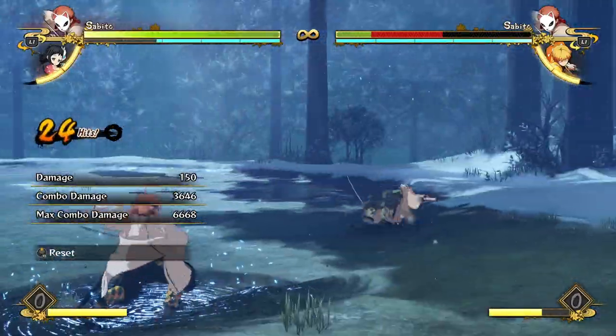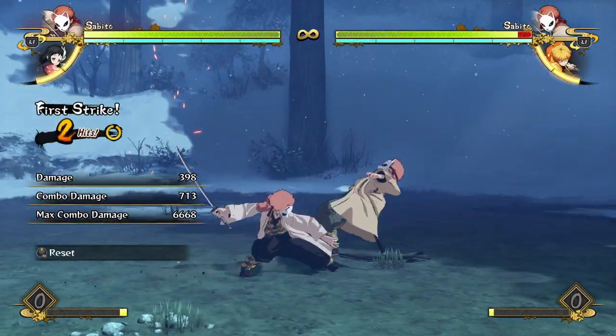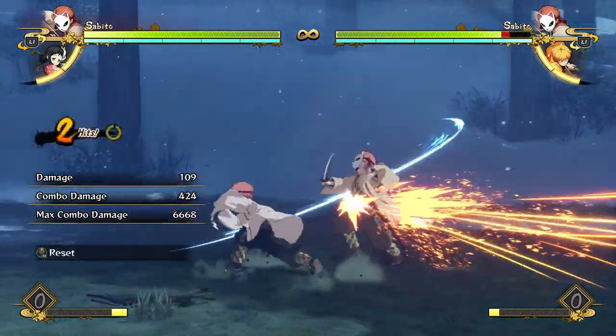You can do whatever combo you want off the tilt attack because it just starts a yellow combo. It does scale a little bit more, but for a dive kick with a really awesome hitbox, that's really amazing.